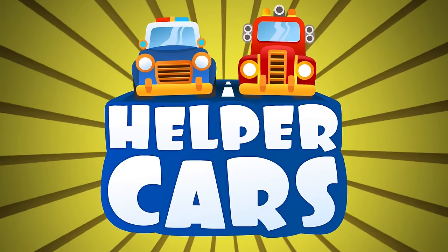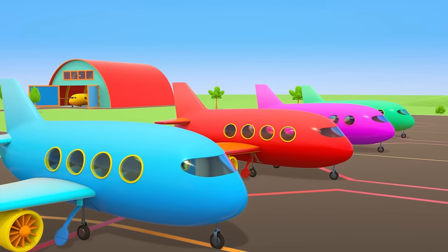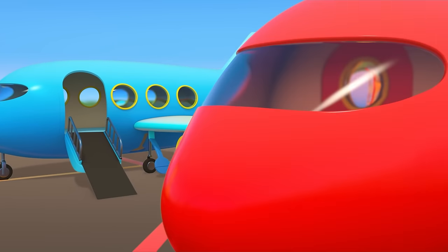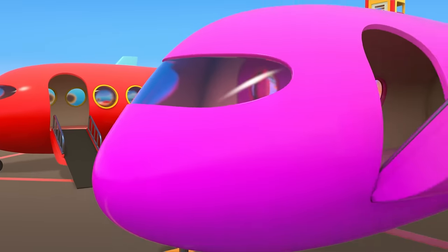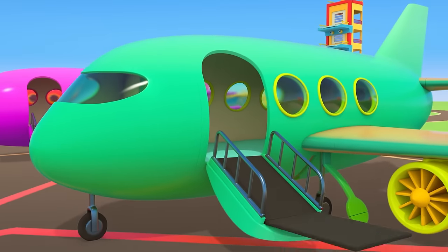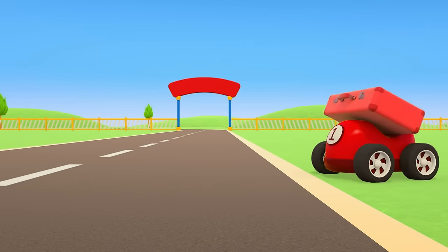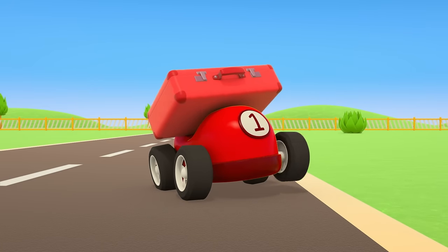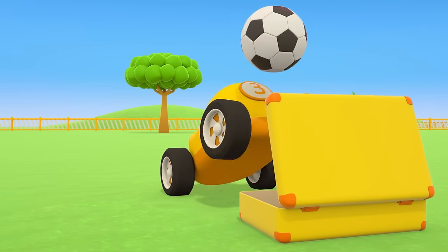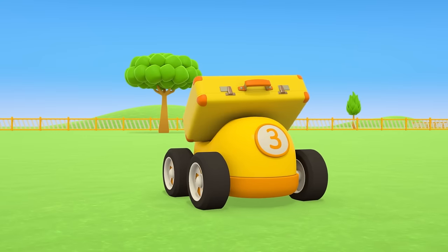Helper Cars. Some planes have landed at the airport. All the different colored planes are letting down their air stairs. Here come the passengers now. They've brought their suitcases along to the airport. Come on yellow car, don't fall behind. Don't take too long packing.